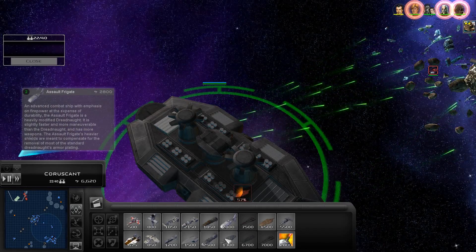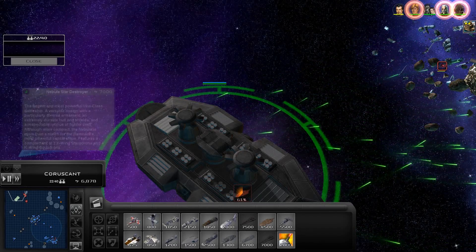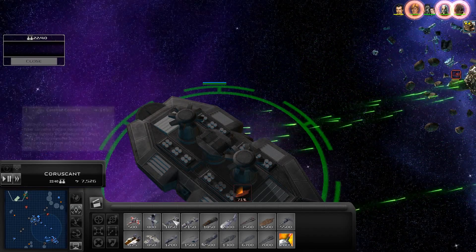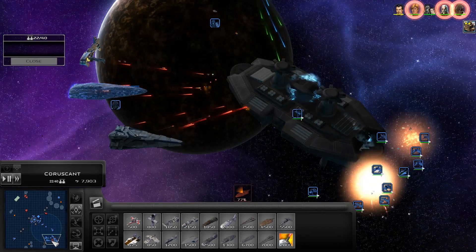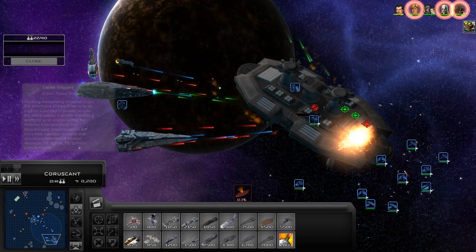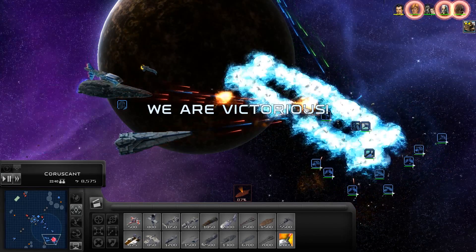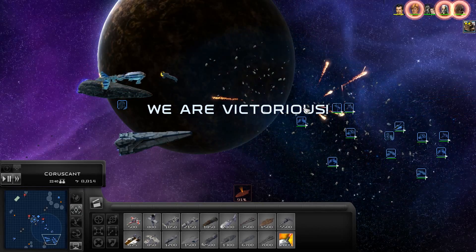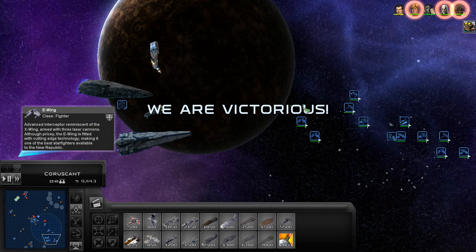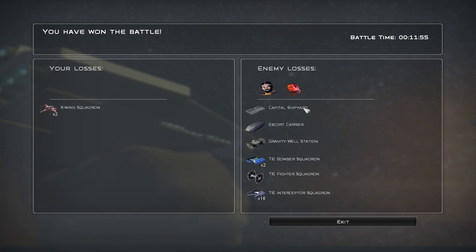That's almost done — we've basically seen every unit, so next time we play we'll try a different faction. We lost two ships, but they didn't field that many. We took out Niles Farrier and what's his name — Fell.